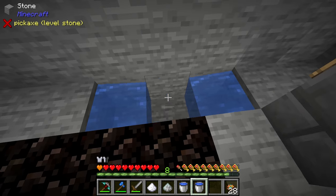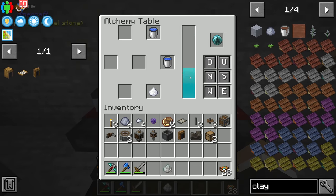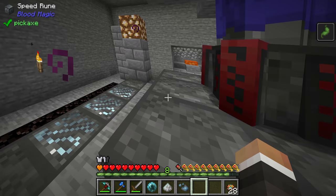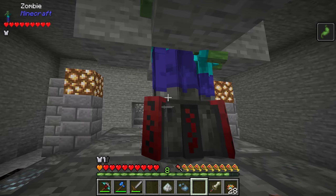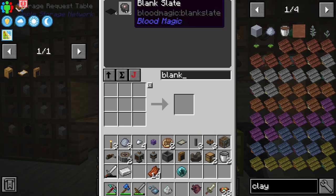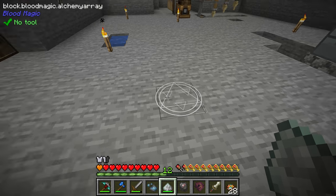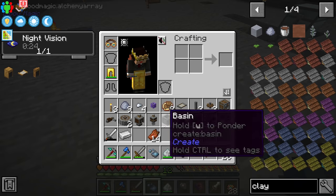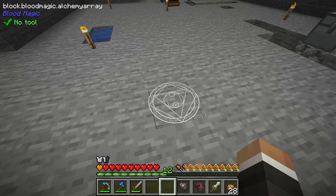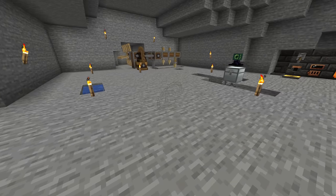We quickly grab our second bucket of water and our blood orb. We had the water reagent ready. We're taking some nausea, which means we don't have enough LP in our blood orb — we can fix that by killing a few zombies. Now with the water reagent and a blank slate, we right-click with the arcane ashes on the ground to draw the circular pattern, right-click with the water reagent to change it, then right-click with the blank slate to begin the animation.